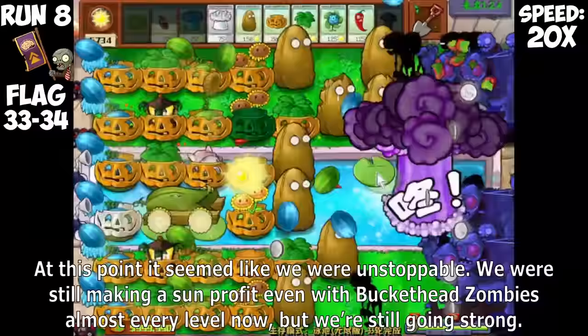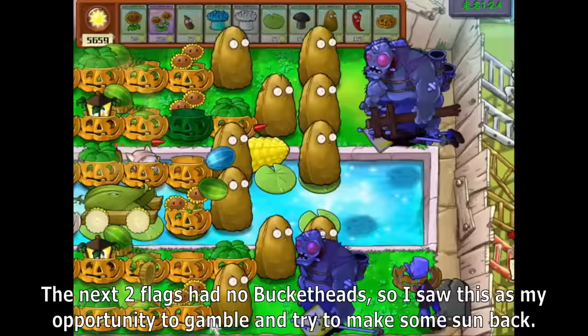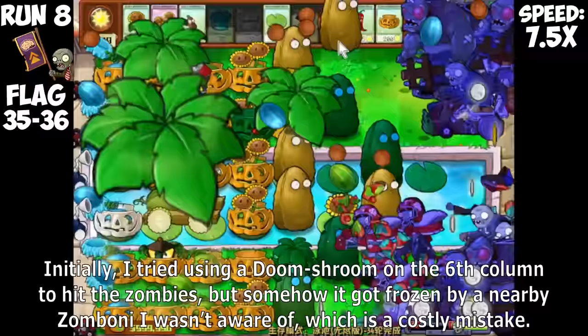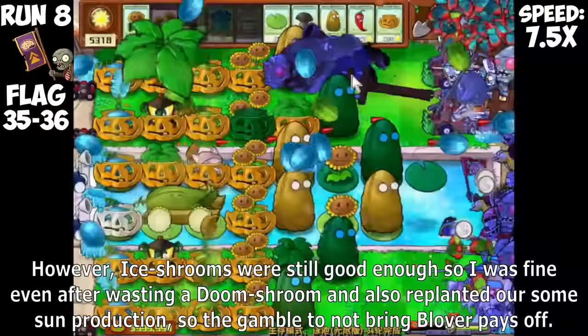With the next two flags sending in more Buckethead Zombies, we didn't actually have that much trouble making past this with our huge Tallnut walls. At this point it seemed like we were unstoppable — still making a Sun profit even with Buckethead Zombies almost every level. The next two flags had no Bucketheads, so I saw this as my opportunity to gamble and try to make some Sun back. I debated the seed selection for about 5 minutes on whether to bring Blover or not, and gambled by not bringing it to have Sunflower instead.